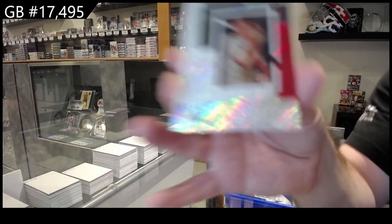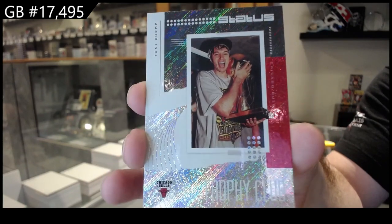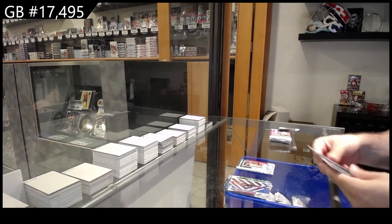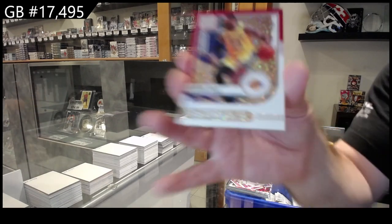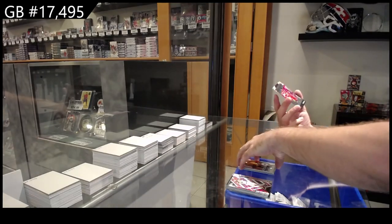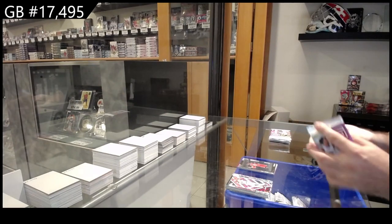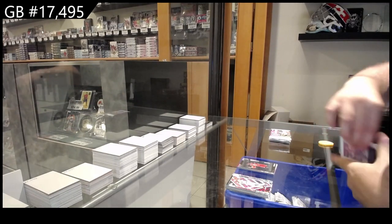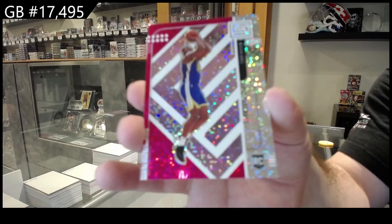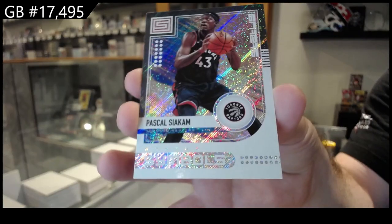We've got a Trophy Club for the Bulls of Kukoc — how do you say that guy? Kukoc. We've got a Symbols Red LeBron James, and a New Beginnings for the Raptors of Davis. You imagine me trying to build that thing 8 feet — just very hard to get value out of that. We've got for the Warriors a Red of Paschal, and a Symbols of Siakam for the Raptors.